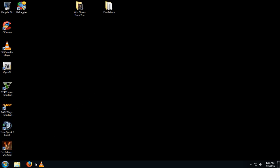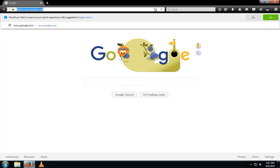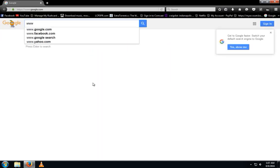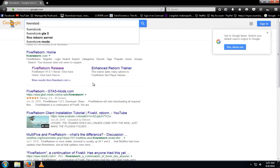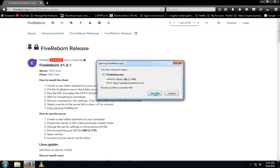First of all, what you do is you go to whatever internet browser you have — like Explorer or Firefox. I'm gonna click on Firefox. I'm gonna go to Google and search 5 Reborn. Go to the release page. What you wanna do is click on the client download.